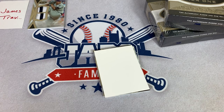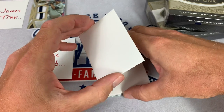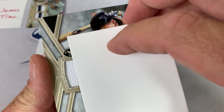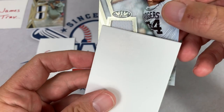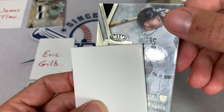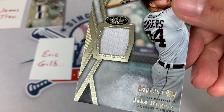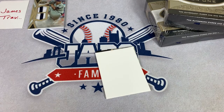Eric is up next in spot number 5. Best of luck to you, Eric — you have the relic. The relic in the first box ended up being a big winner, so let's see if you can find a nice low-numbered relic. Your card is a Detroit Tigers player — Jake Rogers. You need to beat 04. It's out of 395, so really slim chance. The number is 026. A nice low number, but not enough to beat 004. Eric has been eliminated.